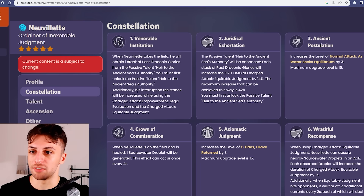Also this constellation basically gives him full interruption resistance, decreasing his dependency on shielders like Zhongli.